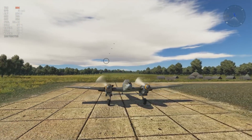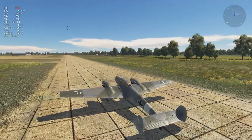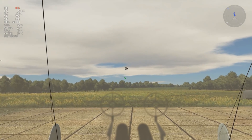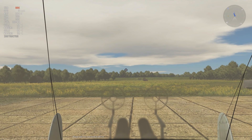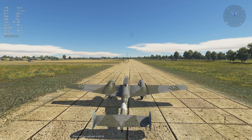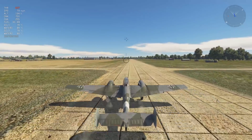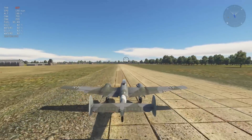One of the bomb loadouts is a 1000 kg bomb and two 250 kg bombs, so you're going to do some serious ground pounding and probably be able to significantly damage enemy bomber formations. Let's check the tail guns — that should be a little scary for fighter pilots out there.